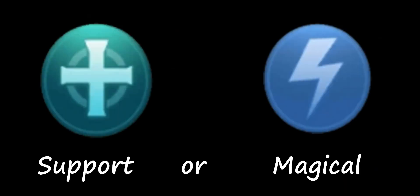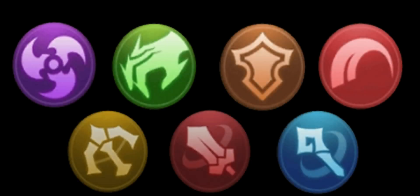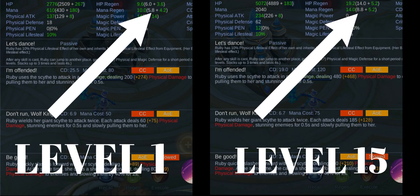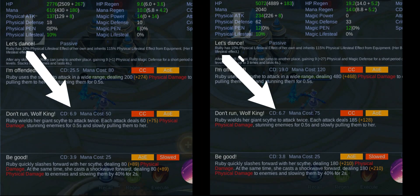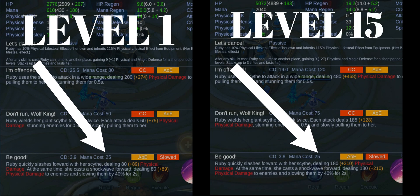This only applies when you use Support Emblem or Magical Emblem; it is still okay if you are using a different emblem. At level 1, the default mana regeneration of Ruby is 5.8 and it is 8.8 at max level. Ruby's first skill consumes only 25 mana, both at lowest and highest level.